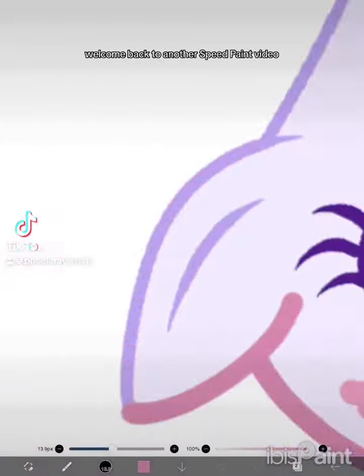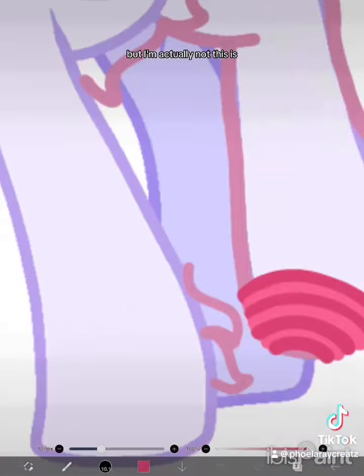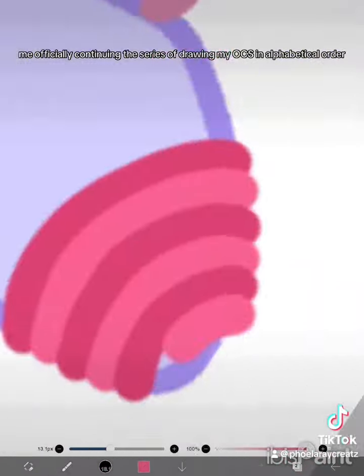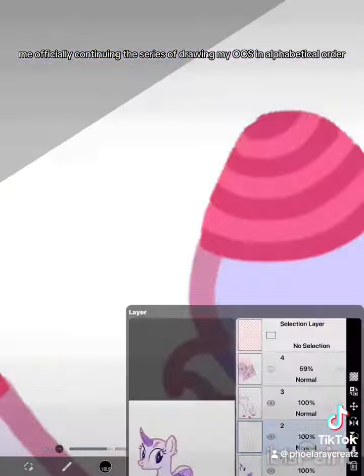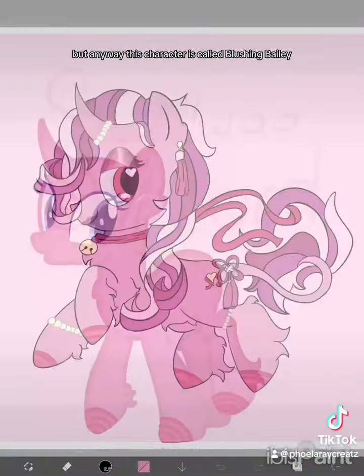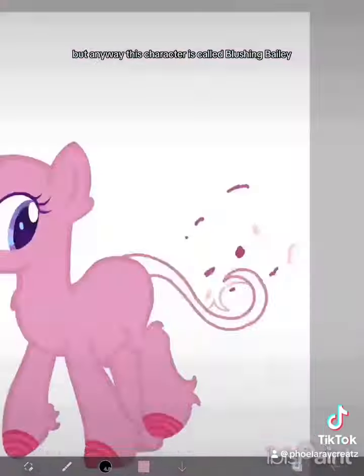Welcome back to another speedpaint video. Originally I thought I was going to be posting a couple more before I continued the series, but I'm actually not. This is hopefully me officially continuing the series of drawing my OCs in alphabetical order, with the occasion of doing other things. This character is called Blushing Bailey.